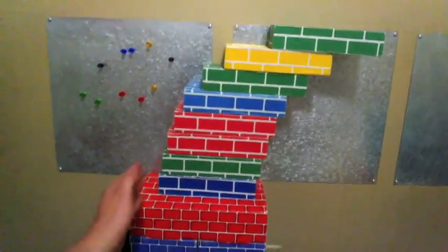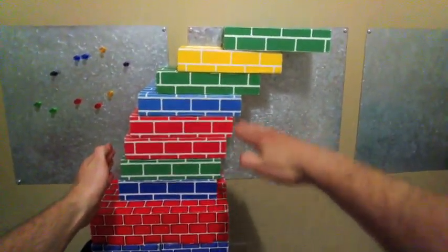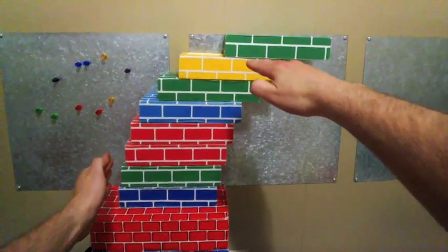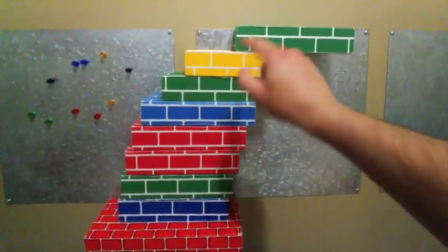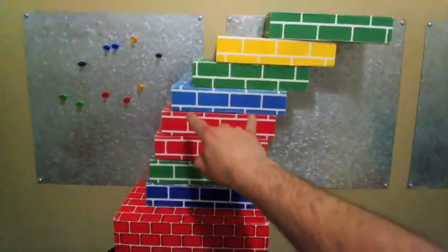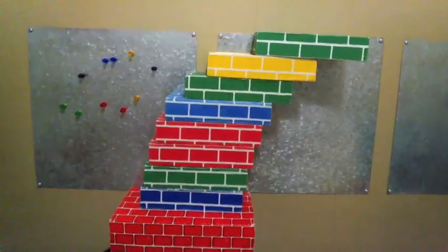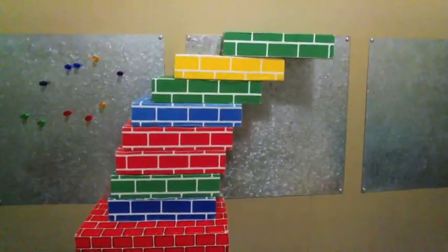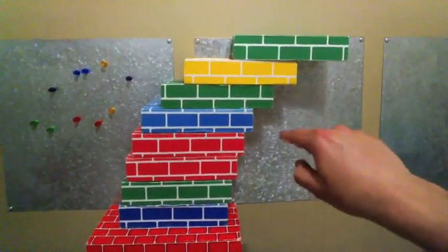Now, the math question here is how far does this bridge extend, given the number of blocks I have? And the trick here is that it's like a sum. You would take one block, you would add to it one over two blocks, you'd add to it one over three blocks, you'd add to it one over four, etc. It becomes this infinite sum. In calculus, we'd use an integral — something like an integral of one over the number of blocks.